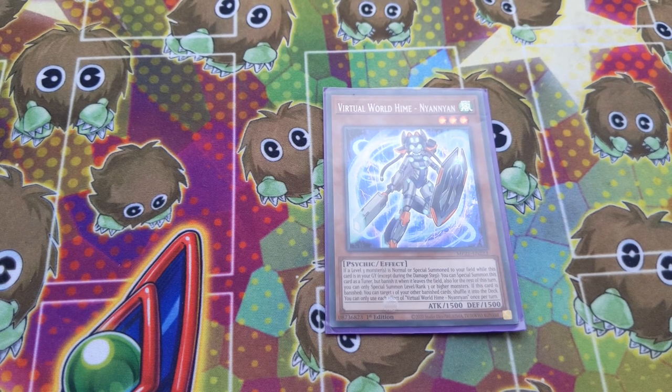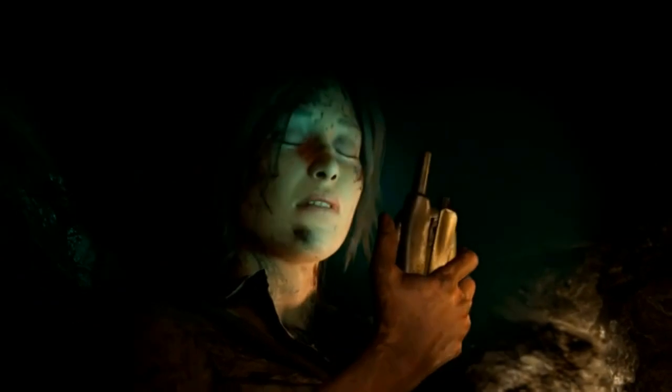Our last main deck Virtual World monster is Virtual World Hime Nyanyan. I found 1 is the perfect solution. If you're playing pure Virtual World, definitely play it at 2, but when mixing, 2 is a bit too much — the deck starts to brick. Just having 1 was enough. It recurs enough because it special summons itself when a level 3 is normal or special summoned onto the field, and it returns any banished card — even face-down ones — which is fantastic for Desires fans.